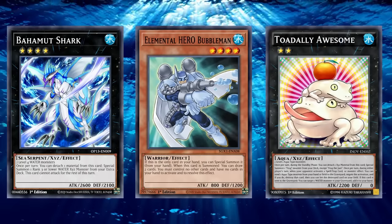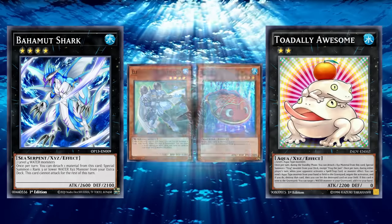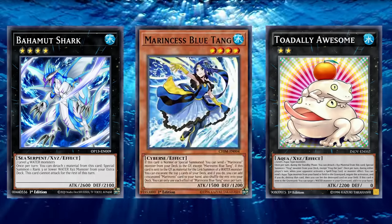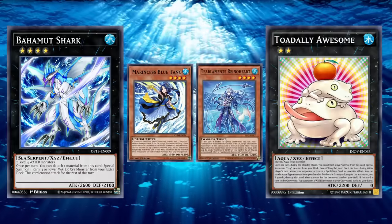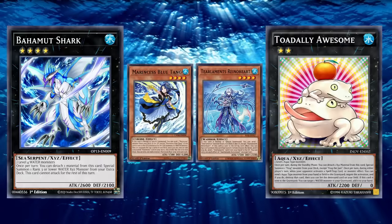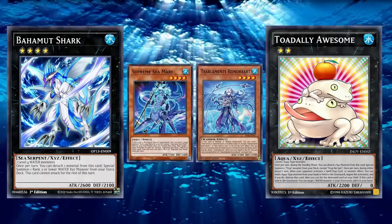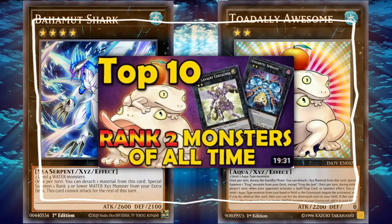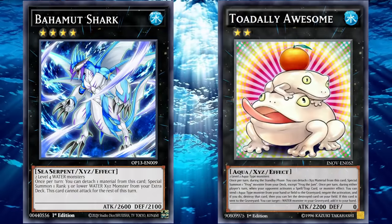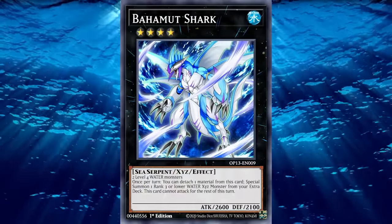Tons of different decks threw in this 1-2 setup. Hero decks would use Elemental HERO Bubbleman's special summon ability to set up Bahamut Shark alongside generic Rank 4 Water monsters like Tin Goldfish. Dinosaur decks would even throw in Megalosmasher X just to access Toadally Awesome. Even recent modern decks like Marincess or the occasional Tier Limits player would include Bahamut Shark for the Toad package. Toadally Awesome took the top spot on one of our previous lists for best Rank 2 monsters, and Bahamut Shark is functionally just Toadally Awesome with another 2600 attack body thrown in — making it an exceedingly powerful card that any deck that could consider playing it likely does.